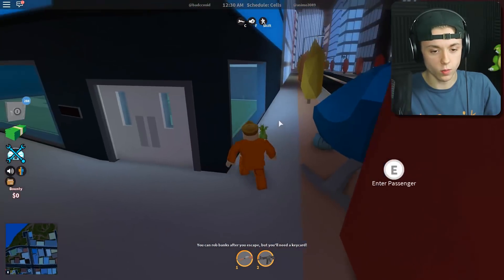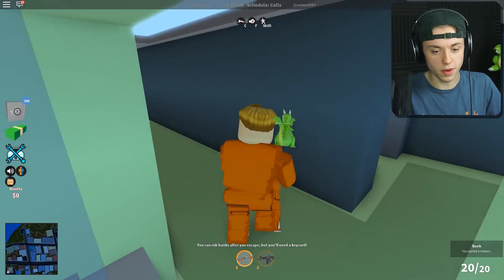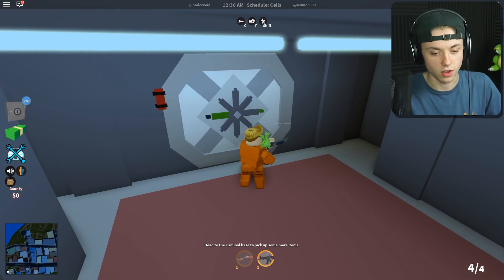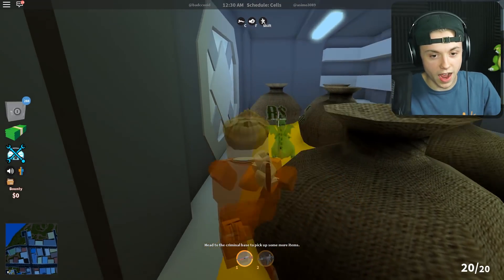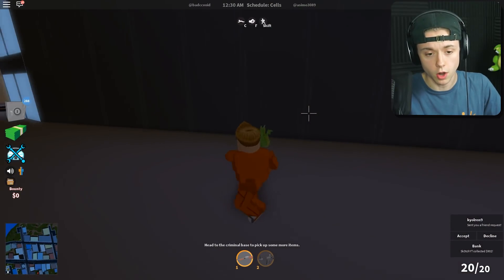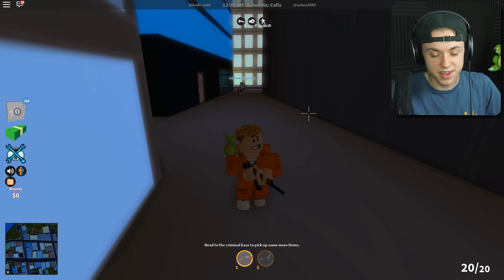We don't even have to use the front door, we just walk right in here. When I first saw the no-clip, I saw somebody just run into the bank when it was closed, right through the windows. I was like, what is going on here? This is definitely not a glitch because they are walking through walls way too easily. I walk through here, walk around the entire thing, and the door is not even open yet and I'm already stealing the money!